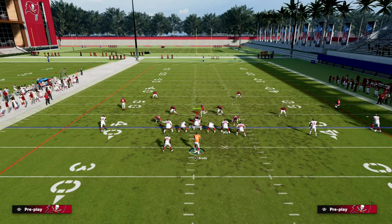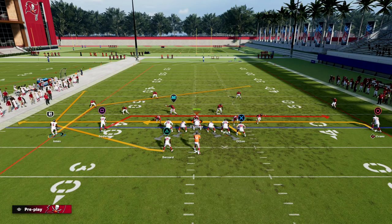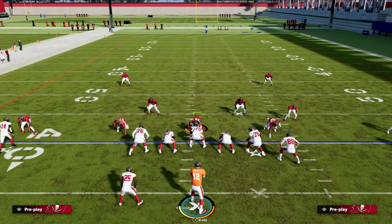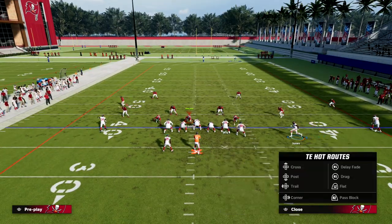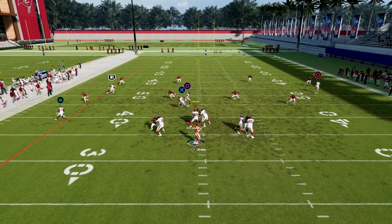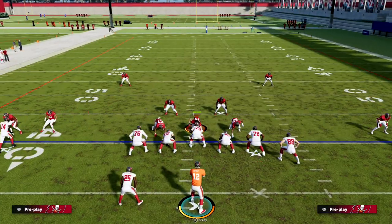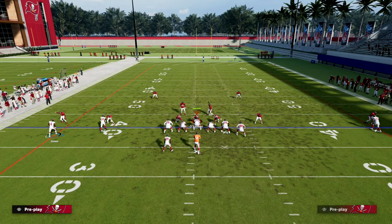Against zone, we use the C route to essentially high-low the yellow zones — the C route and the wheel route to the back pull zone coverage, so you work the underneath mesh routes. You want to force them to come down to defend those underneath routes, and then the post should open up as a result. The posts within this formation are really effective because they're sharper — they cut underneath and undercut the deep blue zones.